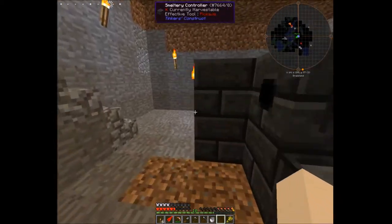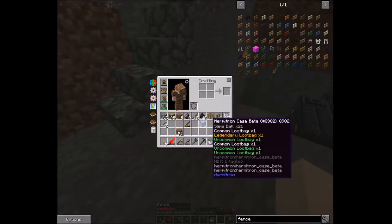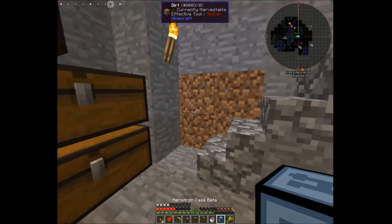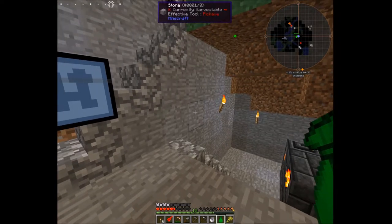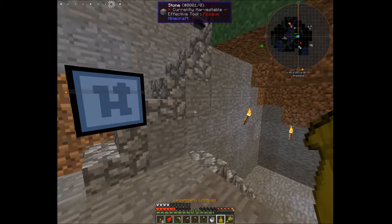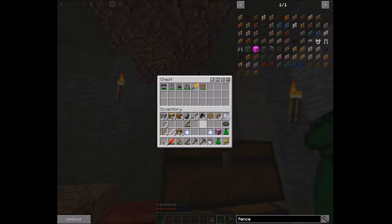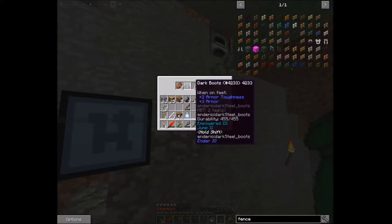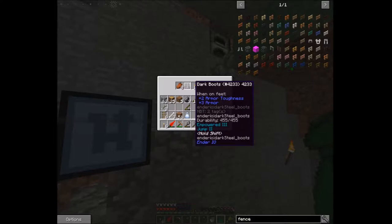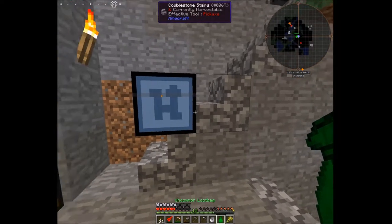We actually need a piece of gold to make a cast that won't break, but we don't have any. Let's go ahead and open some of these loot bags. We've got this many loot bags — not terrible, not great. Let's see what we get: a bone, a piece of track, and an iron chestplate! Let's put that on — that's definitely going to give us some better armor.